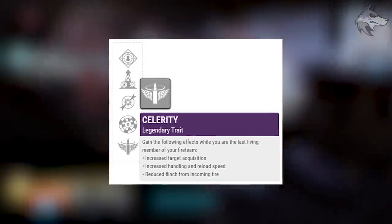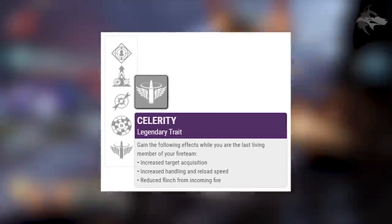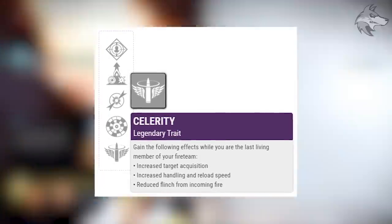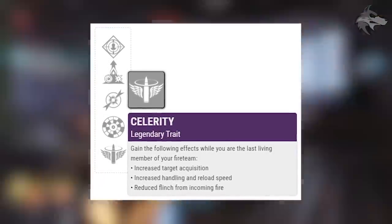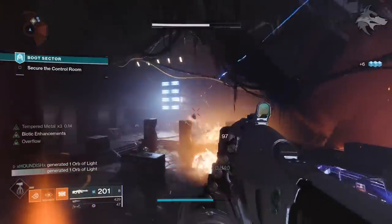Celerity gives you the following effects while you are the last living member of your fire team: increased target acquisition, handling and reload speed, and reduced flinch from incoming fire. That is a pretty cool bonus — essentially the new version of Last Guardian Standing weapon bonuses from D1.